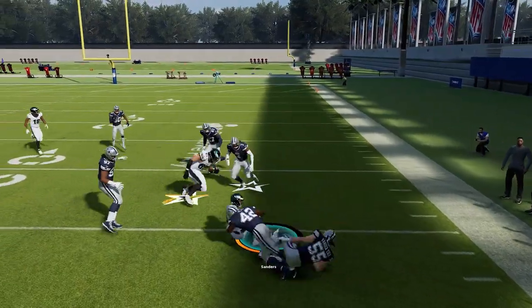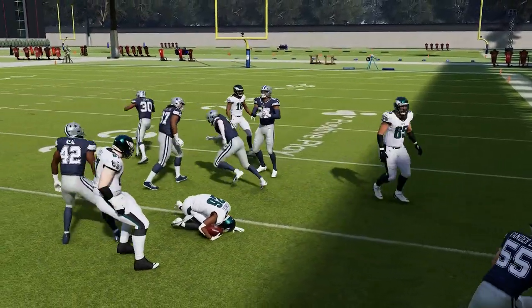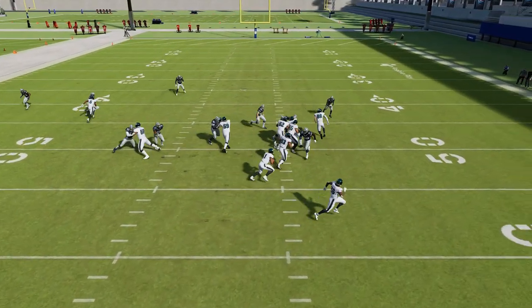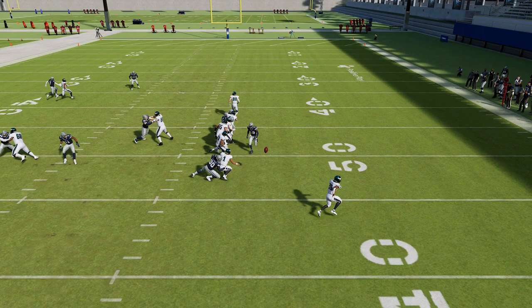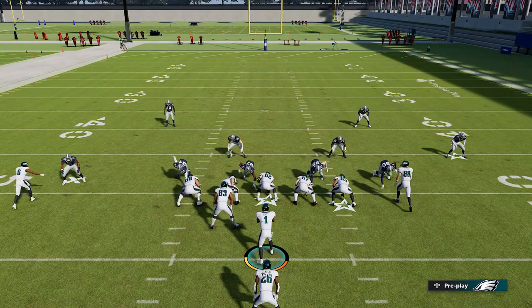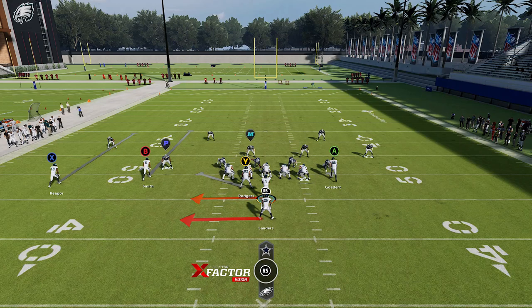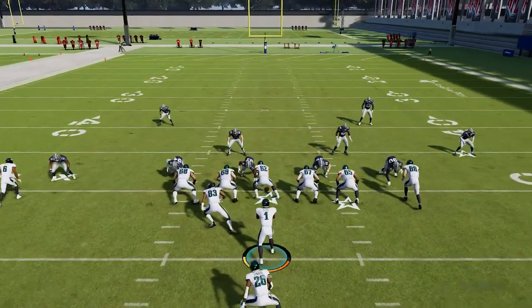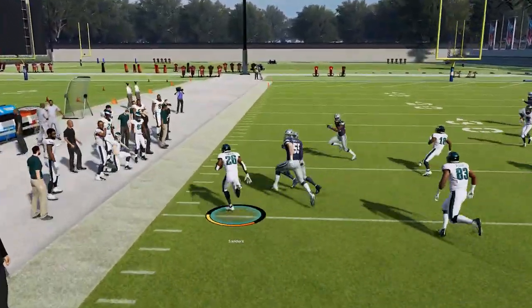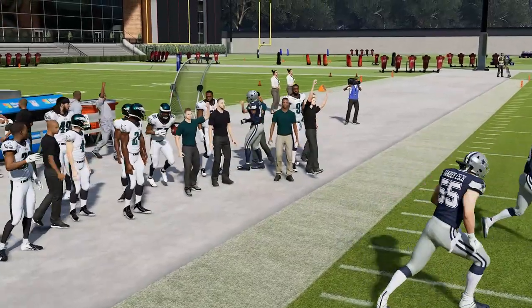Once you get the flip out on this pitch play — hit that left bumper — the pitch gets you close to 10 yards by itself. You just want to wait for contact, and once you get that pitch out, it's all about speed. You're basically 10 yards from the defender. Sprint up the field as quick as possible. This works as is, or if you flip it to the other side, you get the exact same effect — easily 10 to 15 yards per carry based on the open space out there.